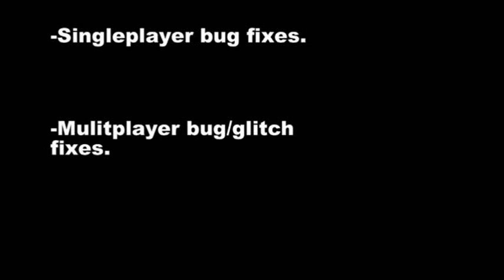The stuff that they fixed in the multiplayer — they fixed your average everyday bugs you'll find, like falling through the map or something stupid. They fixed spawns now, so they should work a lot better. You should no longer spawn close to enemies in Team Deathmatch or Squad Deathmatch.